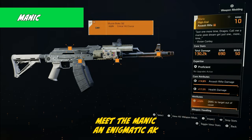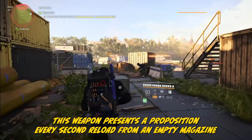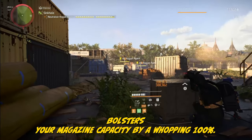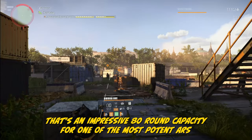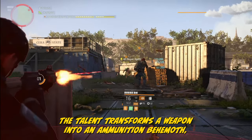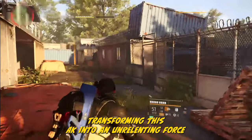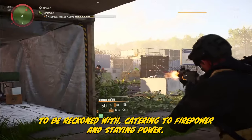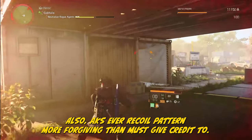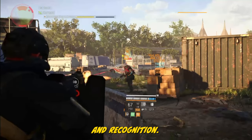Meet the Manic — an enigmatic AK found in the Dark Zone or named item caches. With its unique talent Perfect Overflowing, every second reload from an empty magazine bolsters your base magazine capacity by a whopping 100% — that's an impressive 80-round capacity for one of the most potent ARs you'll come across. The talent transforms your weapon into an ammunition behemoth, offering a staggering magazine capacity that catches strong foes off guard, catering to firepower and staying power. AKs have a recoil pattern more forgiving than they get credit for. The Manic is a prime example of a weapon that demands attention and recognition.